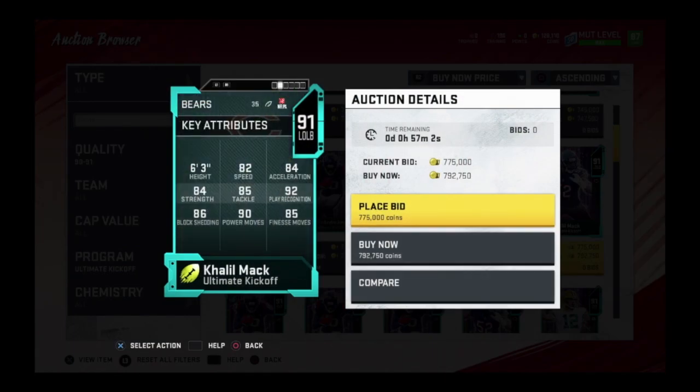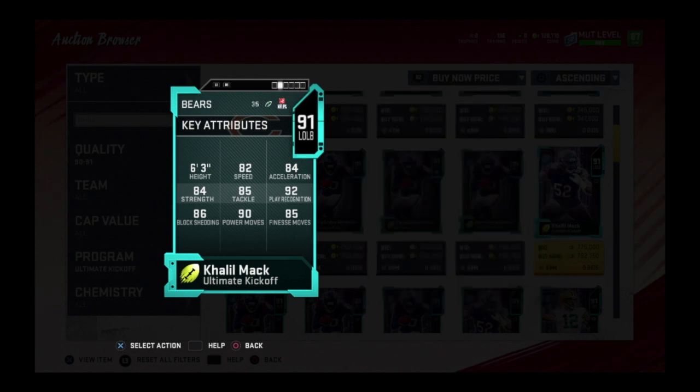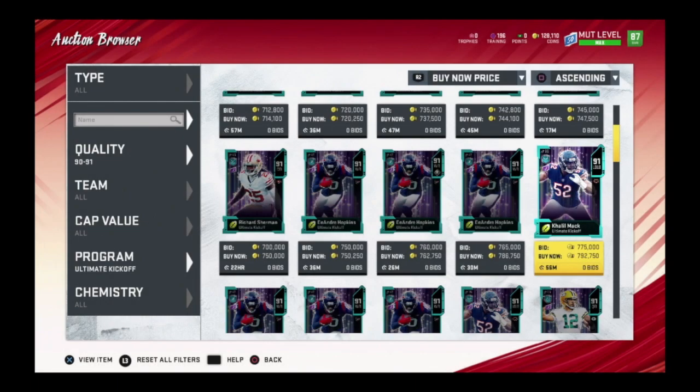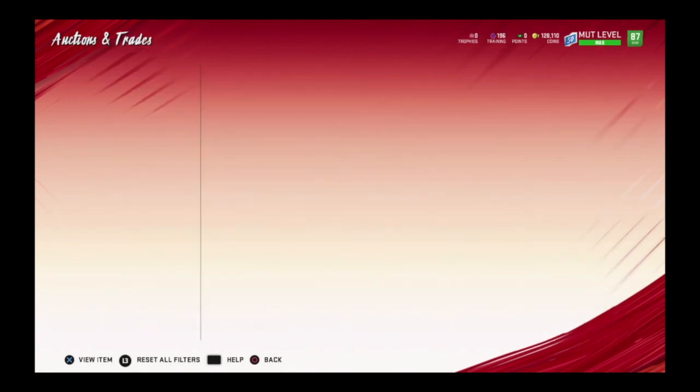Khalil Mack has 82 speed, 84 agility and strength, 85 tackle, 92 play recognition, 90 power move, 86 block shed, and 85 finesse move. Pairing him to his old card, he got plus three speed, plus three agility, plus four strength, plus one tackle, and so on. I honestly like the card art for these — it looks really cool.